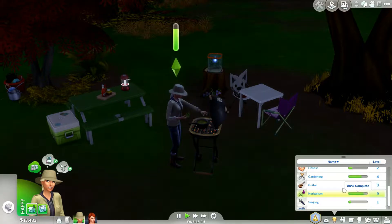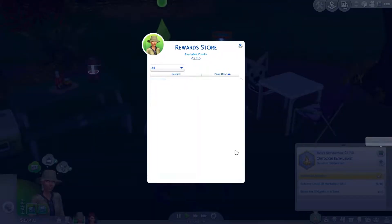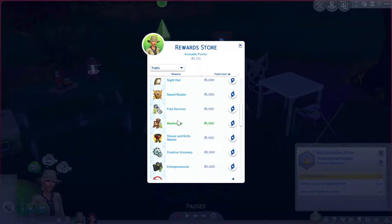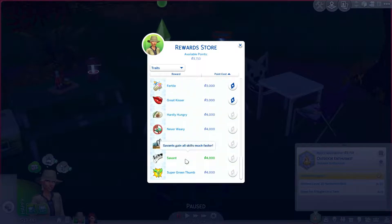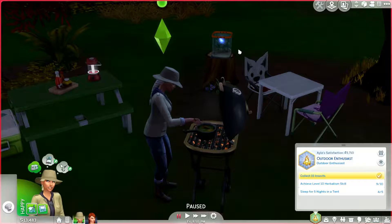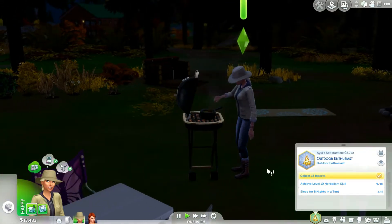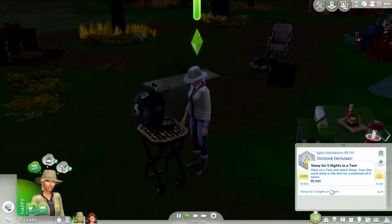She's at 80% — this is going pretty fast. I was actually thinking of buying the Savant trait from the reward store, because with it you gain all skills much faster. But I don't think she's going to need it. I think the night they're going to spend in the tent tonight is going to be the last night she needs for her aspiration.